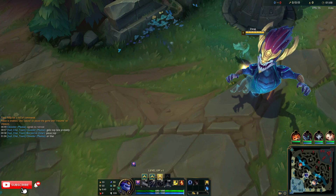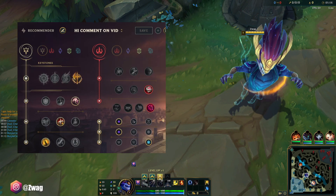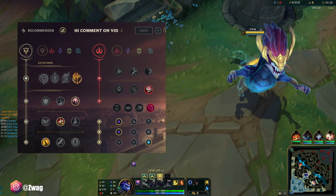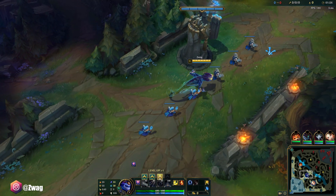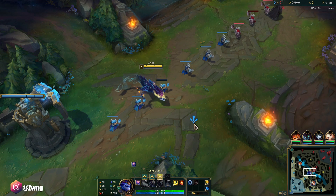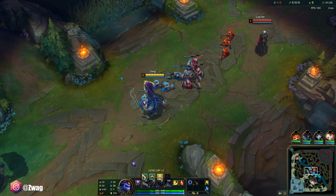Welcome back to another video. Today we are playing the new reworked Aurelion Sol in the mid lane. We're running Conqueror, Presence of Mind, Tenacity, Cut the Grass, Eyeball, and Ultimate Hunter. We're gonna try him as a bruiser - yesterday we went full AP, but today I'm going to go Rod of Ages, Archangel's, and Rylai's, and just be very tanky and beefy with a lot of health.